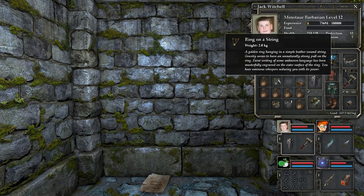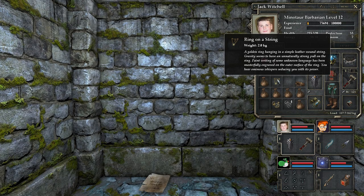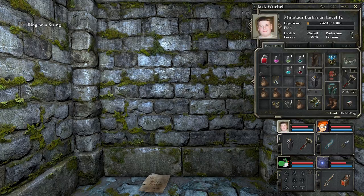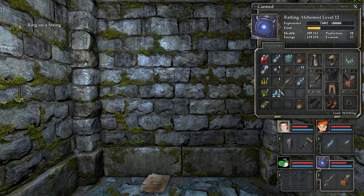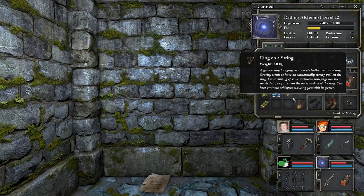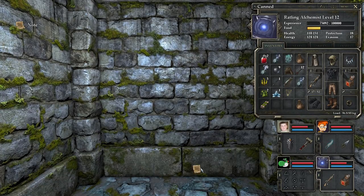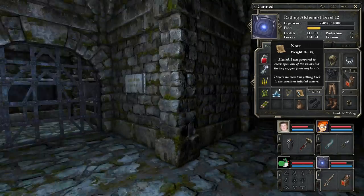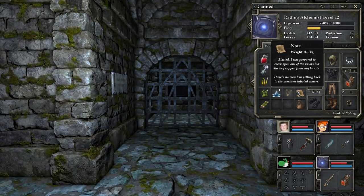Ring on a string. Gravity seems to have an unnaturally strong pull on this ring. Faint writing of some unknown language has been masterfully engraved on the outside of the ring. You hear ominous whispers seducing you with power. It's the — oh, it's a Lord of the Rings reference. That's kind of funny. I was prepared to crack open one of these vaults and the key slipped from my hands. There's no way I'm getting back to the Solzion Infested Soldiers.